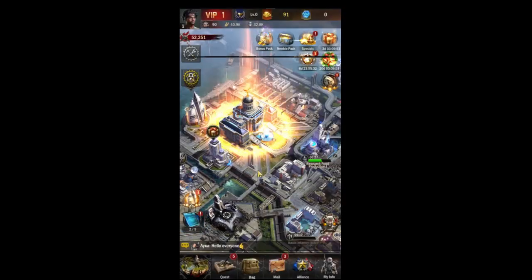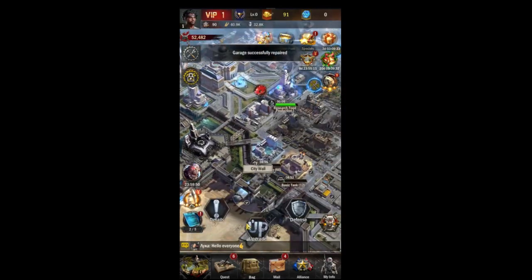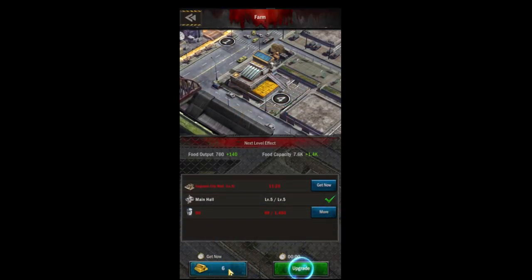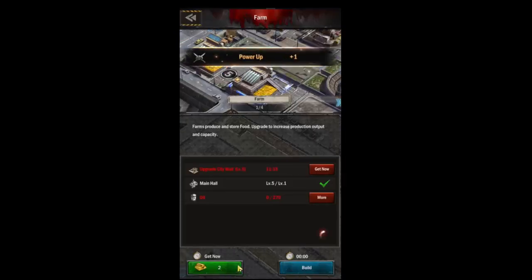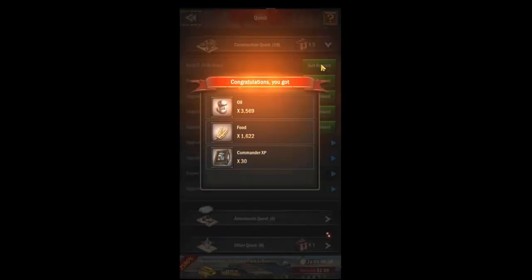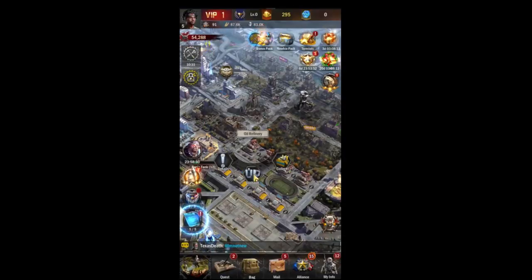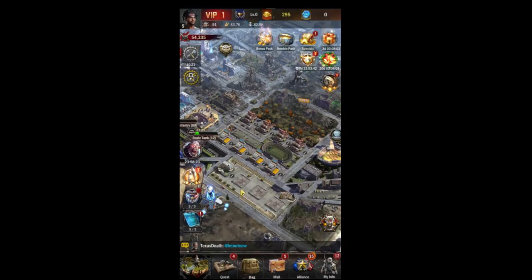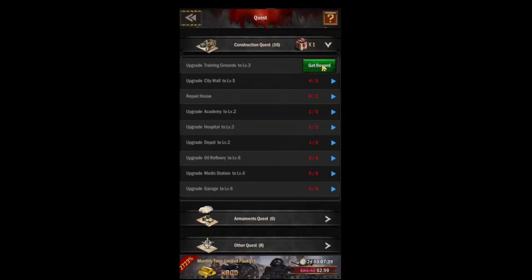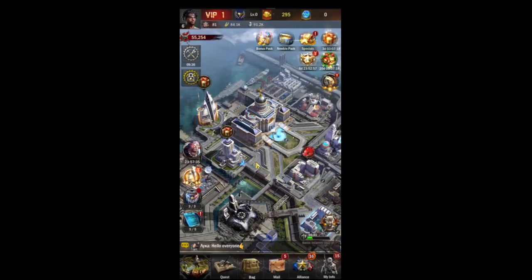Try to get a good team and figure out how to fight with your team. You don't really just want to be losing everything because then you can't go gather and get your resources for leveling up. You can scout and hit the commander accounts and people without an alliance that maybe have their troops out, so you're just taking resources for free instead of actually killing people. For the most part, I do recommend just being passive.